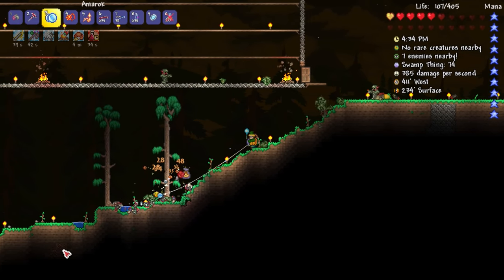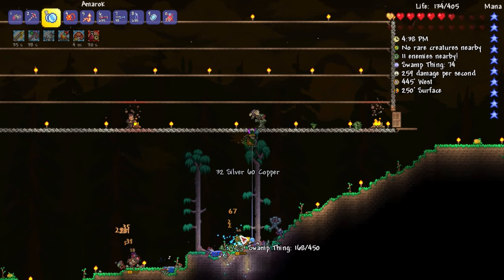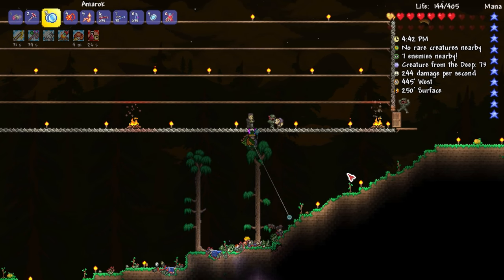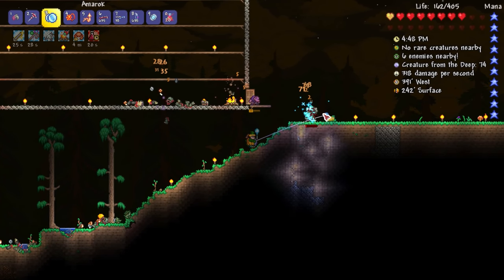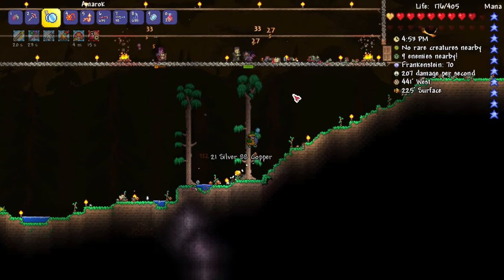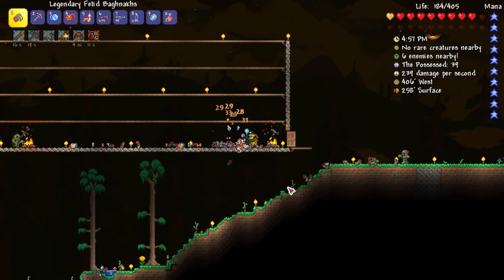I'm gonna get the Amarok out — boom, kill those guys from a distance. We can get healed up — we can hang up here too. Nice, get the Amarok to do some distance stuff and of course the spiders doing good ranged damage. Going into the boss arena to take care of them — this thing has a chance of freezing enemies, there's like a sparkle effect happening around that guy.